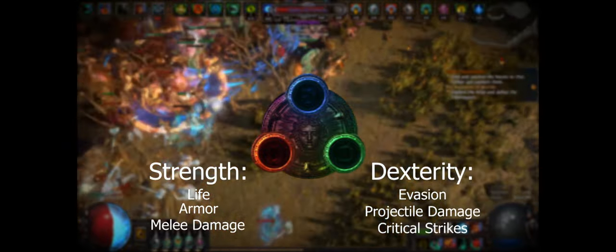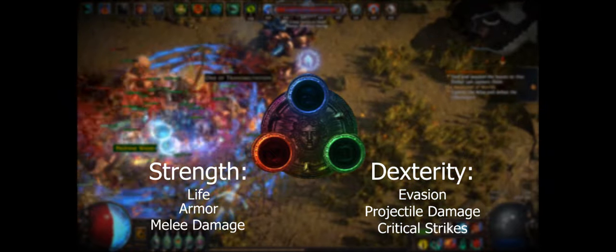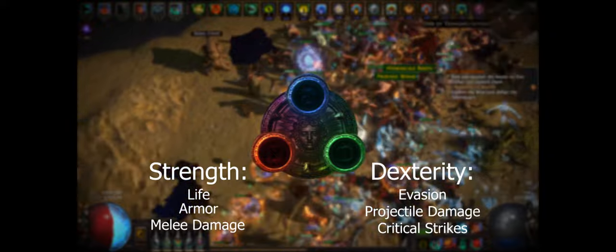Dexterity is the stat associated with green skill gems, evasion-based gear, evasion rating, and projectile weapons. Dexterity also gets some strong support for mark skills, cold damage, critical strike effects, and the blind status effect.